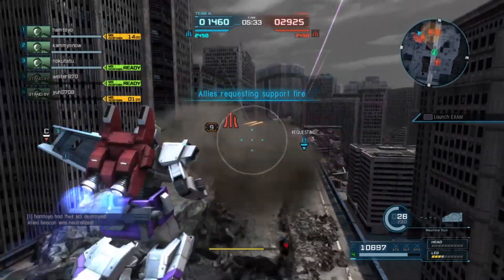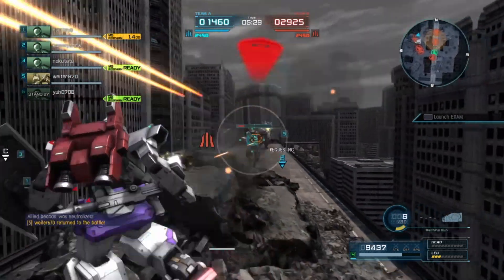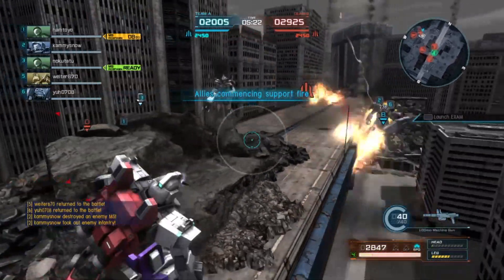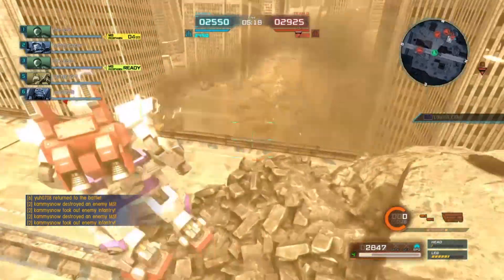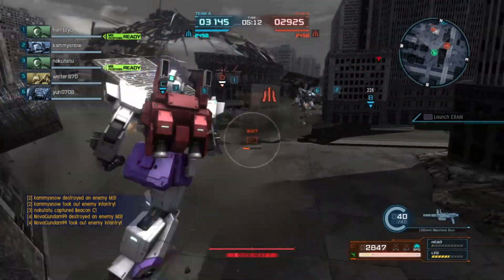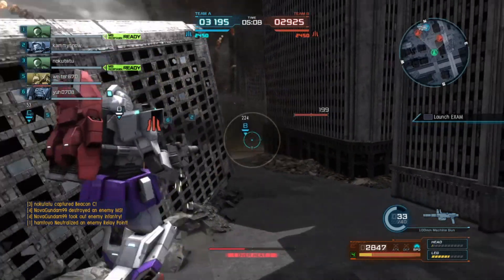Now Nova's got a problem because Nova's the only one out there in a mobile suit. Their desert gym just spawned back in, but somebody got behind him. This is a bad scene. It looks like the support fire got a couple of people though, so that's good. Good kill on that Gym 3, and some good damage there.